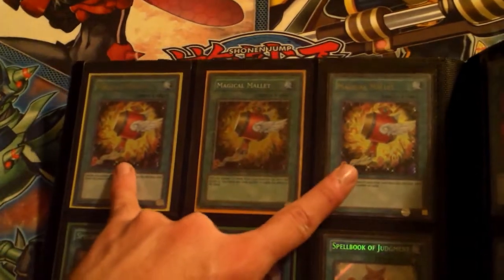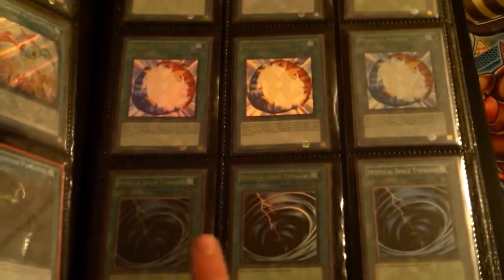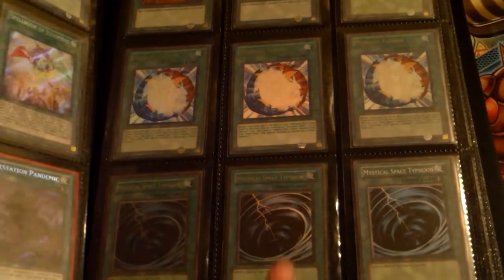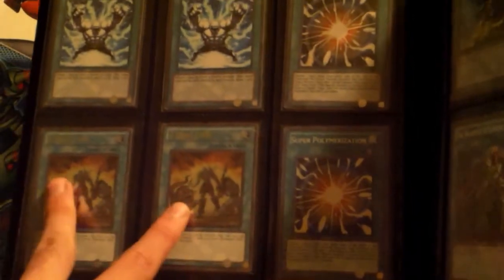Moving on to the spells: we've got two ultra rare Magical Mounts and one super — pretty cool, freshly banned. Spell Book of Judgment, hopefully they bring it back to one at least. Three Infestation Pandemics, those are secrets not DTs. Two secrets and one common equals three ultras. Two ultra rare Mystical Space Typhoons, a first edition Spell Ruler and an unlimited Magic Ruler, and a common MST.